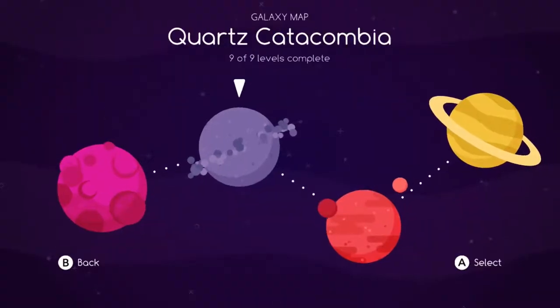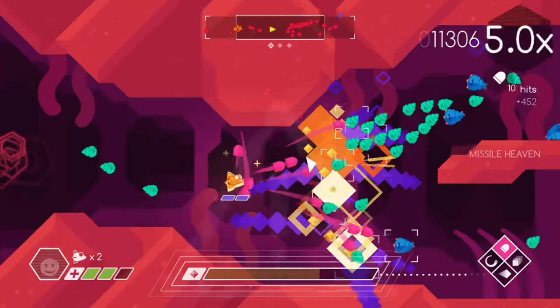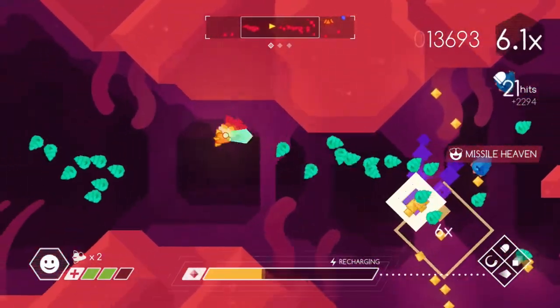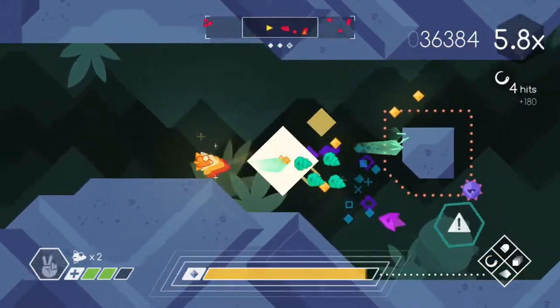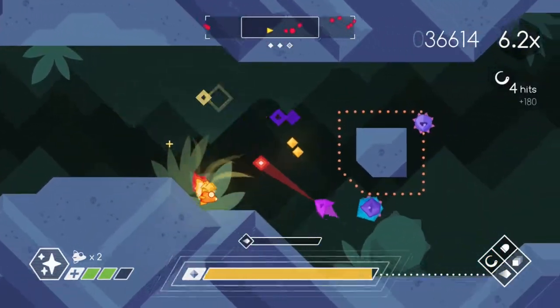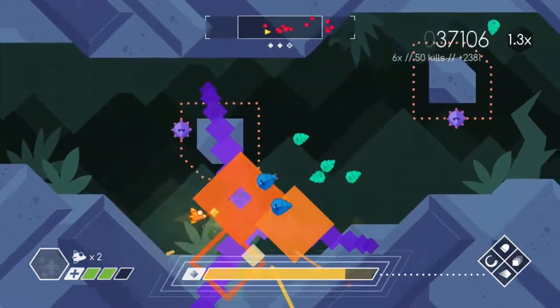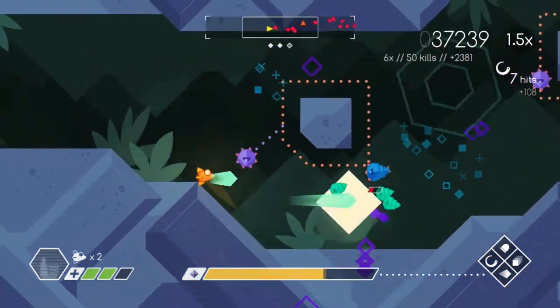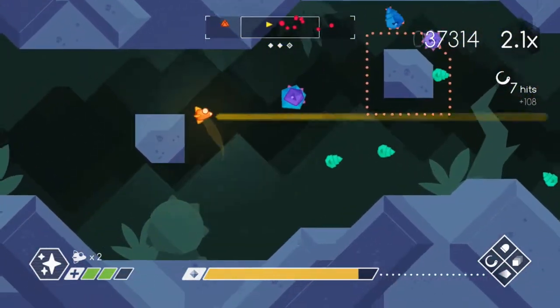Each planet consists of several levels and has a different theme differentiated by color. No matter which direction you fly, the levels loop so it feels like they have no beginning or end. Some levels are more confined with clear walls that you can't fly past, adding more challenge since you're in a much more confined space with swarms of enemies to deal with. Even with different color schemes and slightly different backgrounds, the levels don't really change much so they all end up feeling the same.